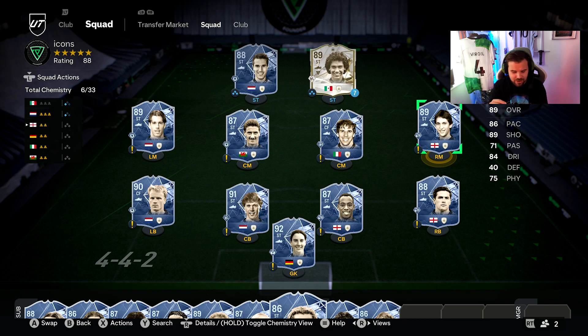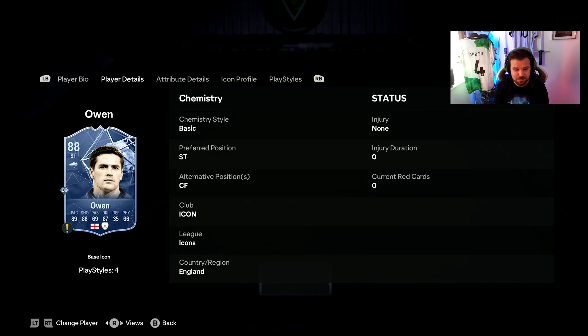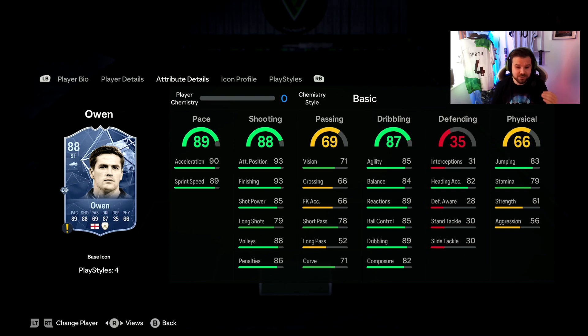They've done some cards dirty this year. Fernando Torres has had a massive downgrade and the most insane one is Wayne Rooney — how is he an 88-rated card? I have absolutely no idea. He's better than van Persie and Gary Lineker were in their day. Talking about Michael Owen — his medium-medium work rate lets him down a bit as a striker. Four-star weak foot is good but three-star skill moves is pretty poor. His pace is fantastic at 89.